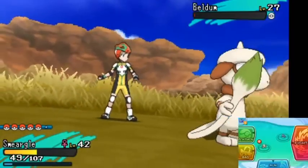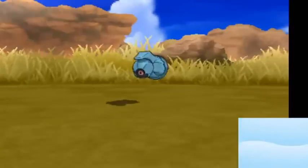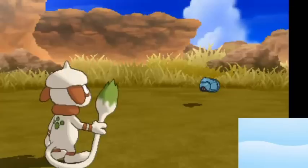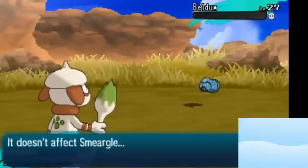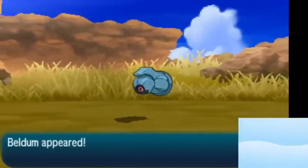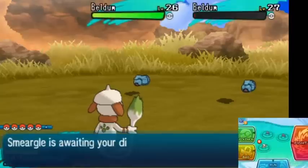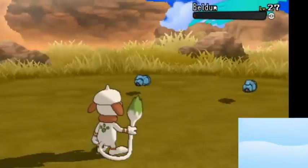The Smeargle — I should mention its other moves. It has Conversion 2, it has False Swipe to get it down to 1 HP, it has Recycle and a Leppa Berry to make sure none of your moves ever run out of PP. The Leppa Berry will restore 10 PP automatically to a depleted move, and Recycle will bring back your last used item. Because you're Ghost type, you don't have to worry about recovery because you'll never take damage. And finally, I have Bite because Bite is super effective against Beldum.